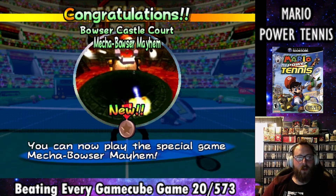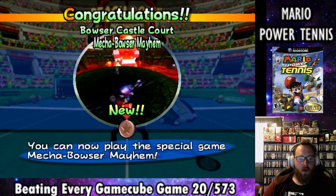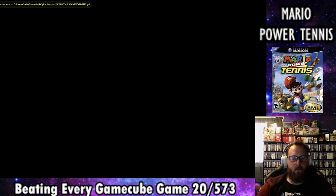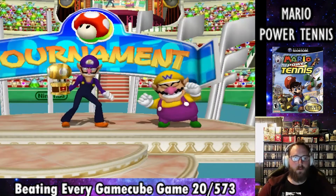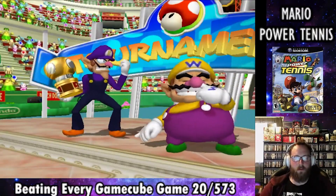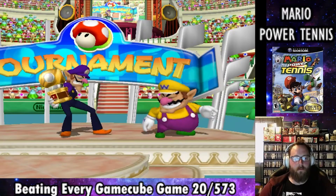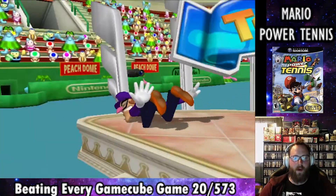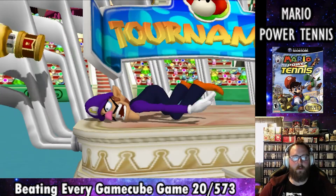After we win, we unlock a new mini-game called Mecha Bowser Mayhem, which I'll show off later in the video. We also get a cutscene where we celebrate with Wario, and he eventually knocks us over, causing us to throw the trophy in the air, which then lands on our head. This would be incredibly painful, and Wario is sort of a jerk for this one.